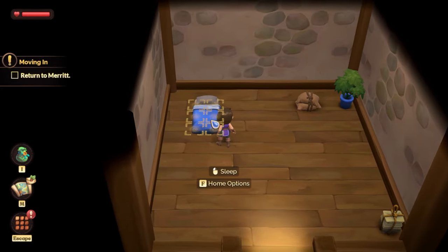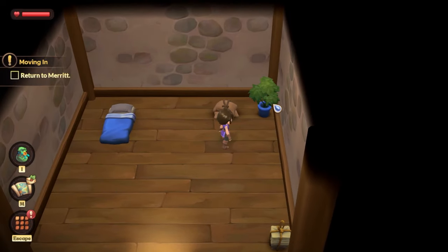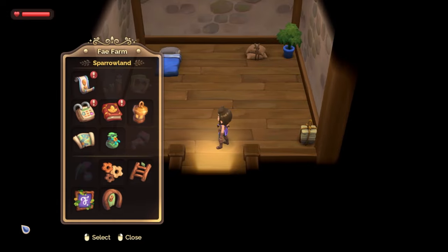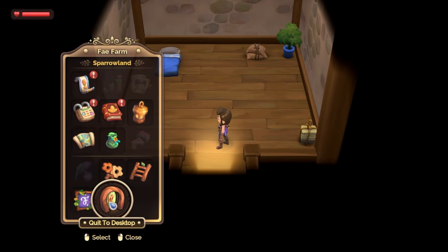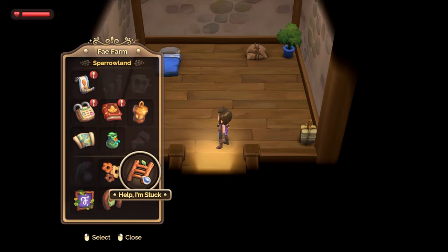Here is our bed. Home options — okay, we can't do that just yet. Return to Merritt. Quests, almanac, calendar — I'm assuming this is something to do with farming. Maybe townspeople that we've met. Dungeon tracker. This is a multiplayer option. Inventory, map. Quit title. Oh, there's a key on the 'Help I'm Stuck' button — that's so adorable.